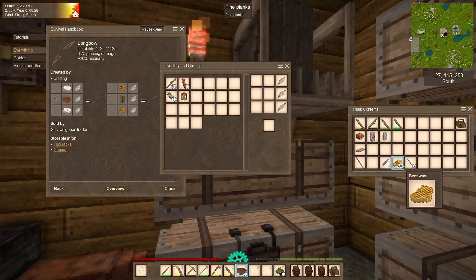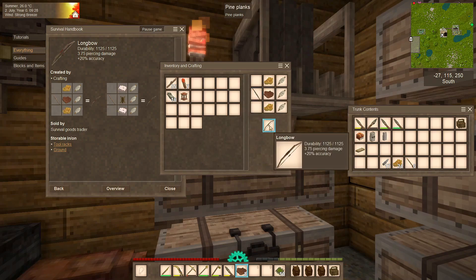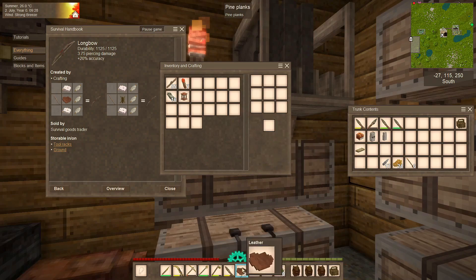We need the flax twine, two beeswax, and one leather. All right — three point seven five piercing damage plus twenty percent accuracy. I've never used a bow in Vintage Story, but we are going to now.